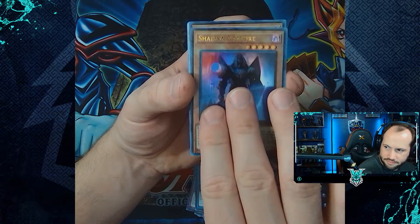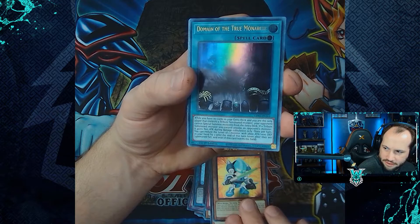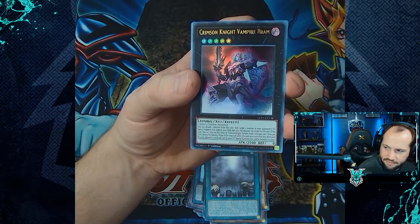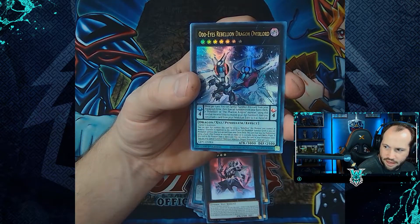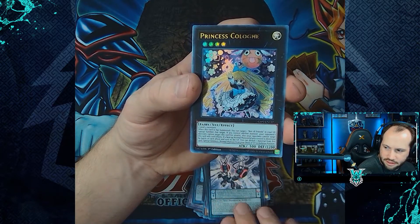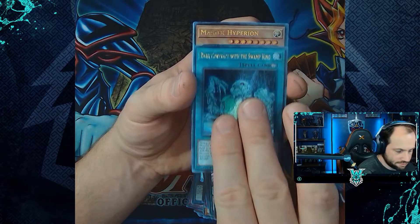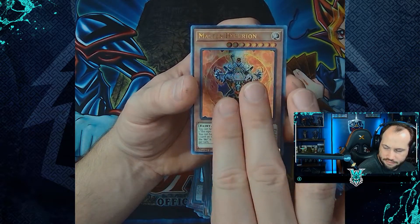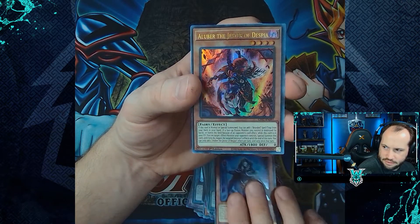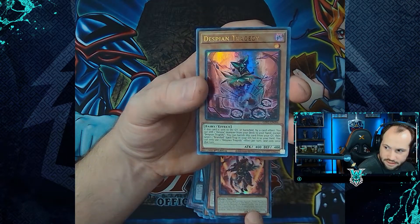Shadow Vampire, Despot 001, Domain of True Monarchs, Crimson Knight Vampire Bram, Odd-Eyes Rebellion Dragon Overlord, Princess Cologne, Contract with the Swamp King, Master Hyperion, Vampire Grace, Aluber the Jester of Desbia, Desbian Tragedy, and Vampire Duke.